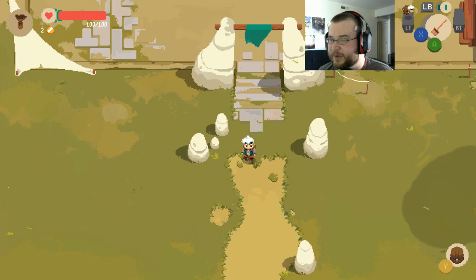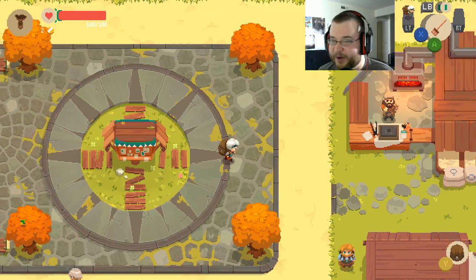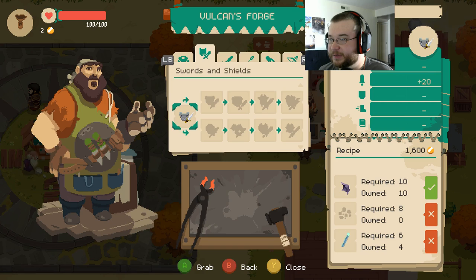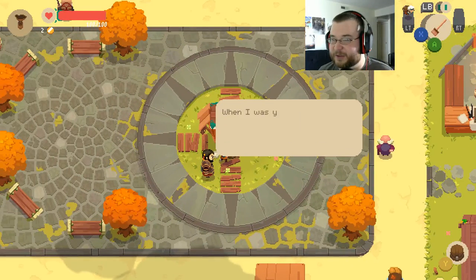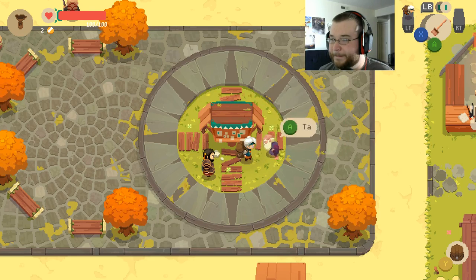It's January 2nd now. My health just restored itself. The forge guy is here, so it must be like an upgrade mechanic. I have to provide my own ingredients to craft stuff. I don't have enough for anything yet. I have a feeling it's going to involve a lot of going in and getting defeated but just getting some basic resources.